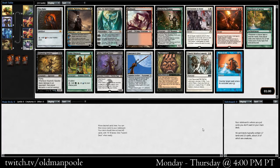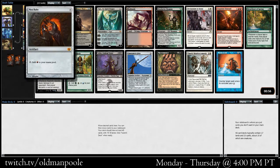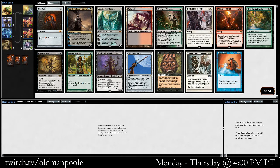Hello and welcome to another Vintage Cube Draft. This is Old Man Pool. We've opened up a Mox, which means I think we have a pretty easy first pick. That having been said, let's look at the rest of the pack and see if there's anything really exciting.